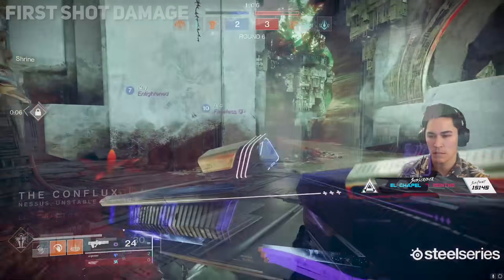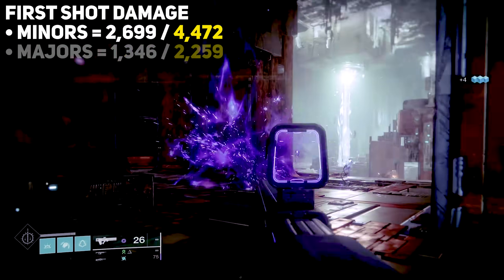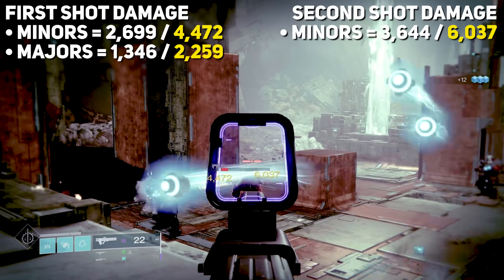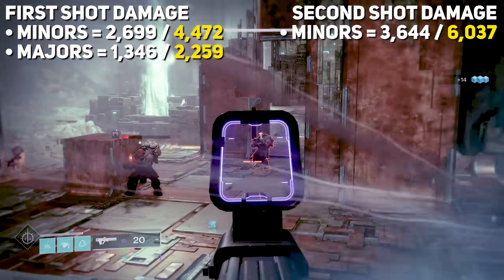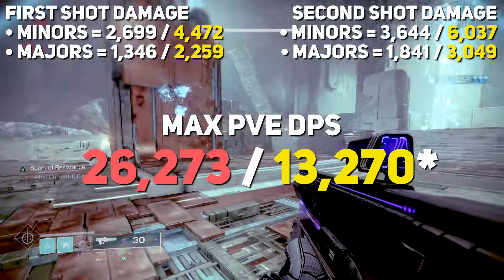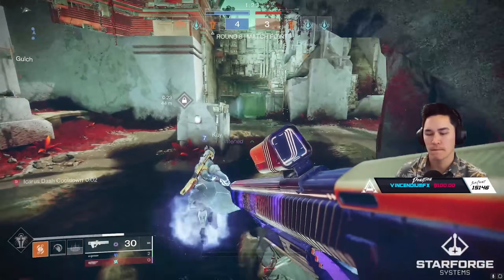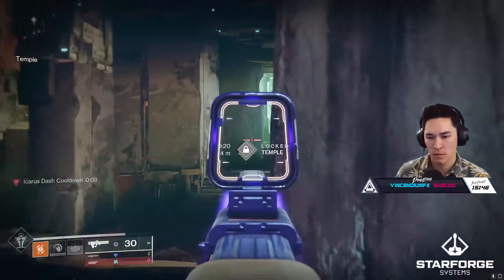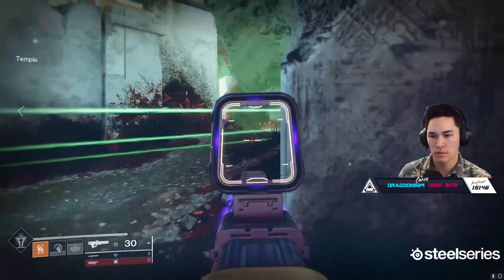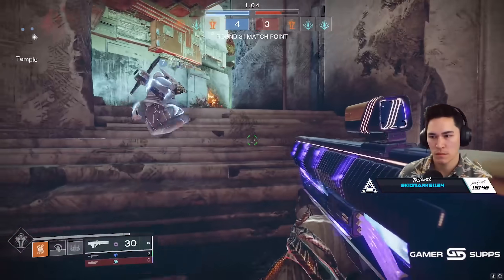Inside of PvE, Graviton is still a monster. The first shot hits Minors for 2,699 per body and 4,472 per crit, and Majors for 1,346 per body and 2,259 per crit. The high-damage second shot hits Minors for 3,644 per body and 6,037 per crit, and against Majors it's 1,841 per body and 3,049 per crit. This gives us a max DPS in PvE of 13,270 against Majors, including bonuses from the exotic catalyst and Vorpal Weapon. Bungie made the change to lower the damage of the second shot and redistribute it to the first shot so that things aren't so punishing if you happen to miss the second shot of the burst. The rate of fire increase added forgiveness across the board in both PvE and PvP, allowing you to pepper enemies at greater frequency, with more per-shot forgiveness within that burst.